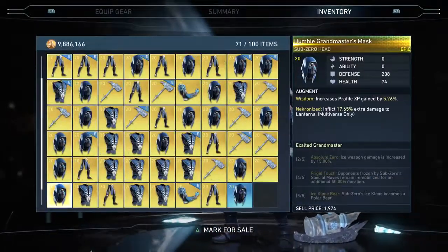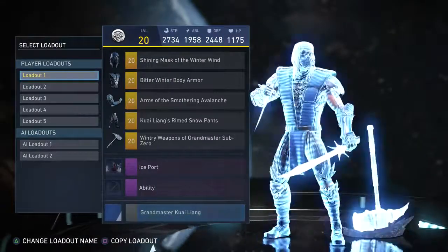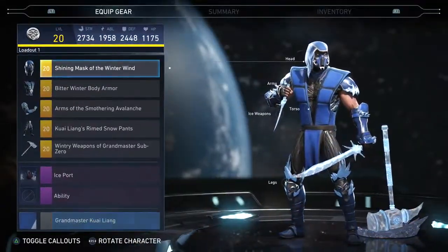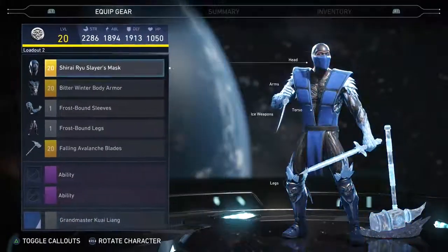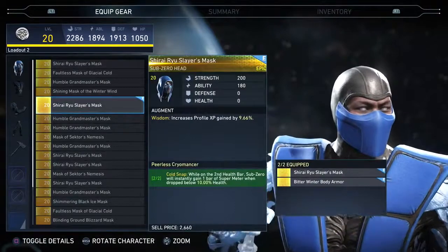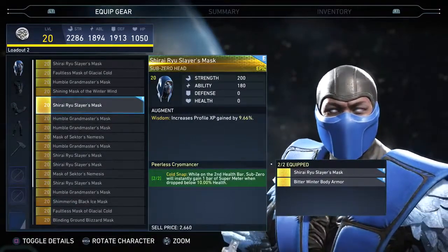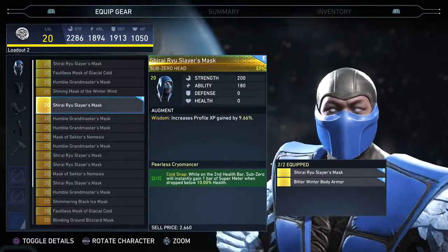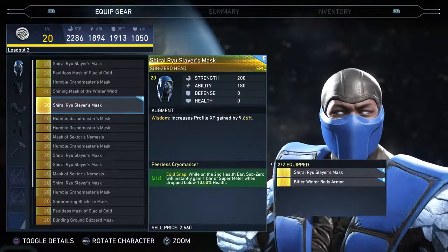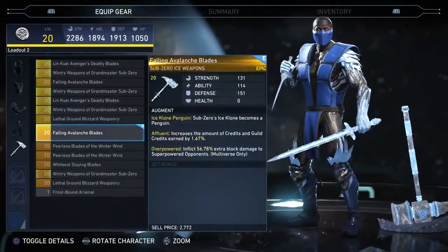Here's what the inventory looks like — it's pretty insane. I already have loadouts. This is the one I was using to grind endless battle for a while, just match after match. This is the two-piece; it doesn't really do much. Second health bar: you get one bar super meter when dropped below 10%, basically just before you die. It's kind of pointless; I don't really think it's worth it.